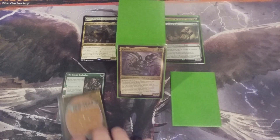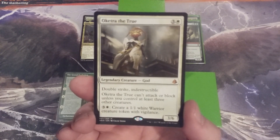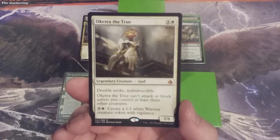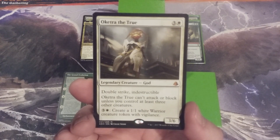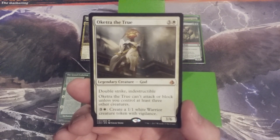We're down to our last two creatures. Creature number three is Oketra the True — a card I had coveted for many, many moons, always knowing it would have a fantastic place in this Kathril build, and finally a copy became available to slam into the 99. Oketra is a 3/6 God for three and one white mana. She has Double Strike and Indestructible — two of the keywords we were hoping most to improve upon at the onset of this Up and Up series.